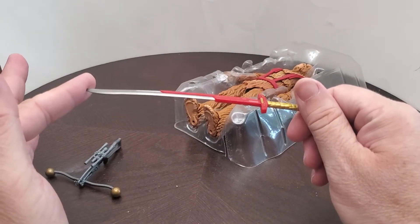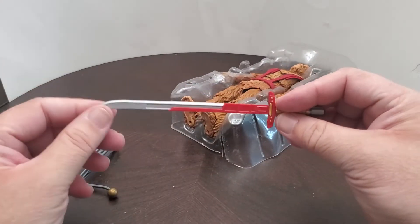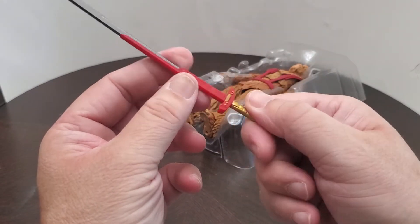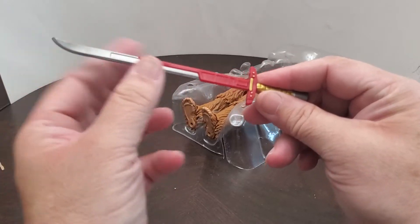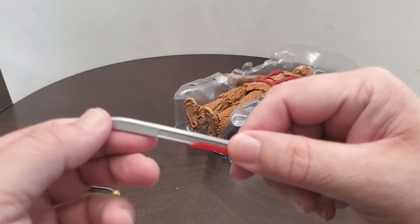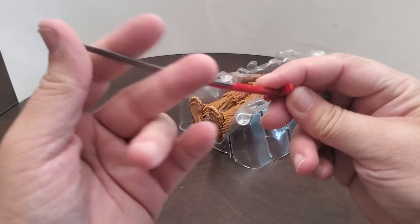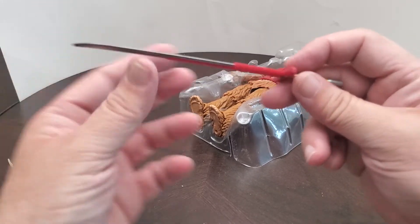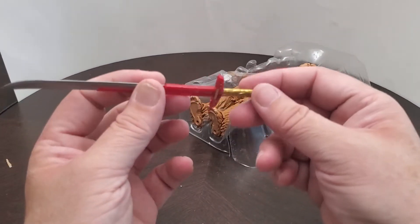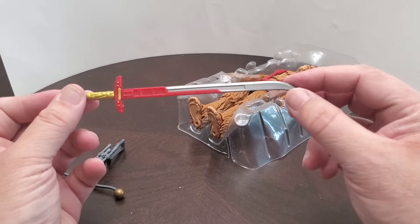Typically whenever I played Zalbar, he used vibro blades. Let's straighten this bad boy out. That's pretty cool — nice gold overlay, gold handle paint. I believe this is red plastic with silver painted over it, giving it a nice gray shine. As with 90% of all Star Wars figures, you've gotta bend the stuff back into shape. I like this vibro sword. I think this is literally the first time we've ever gotten a vibro sword in a Star Wars figure, which is cool.